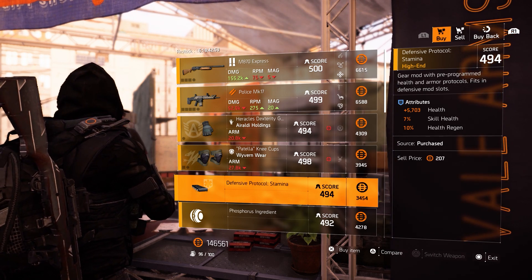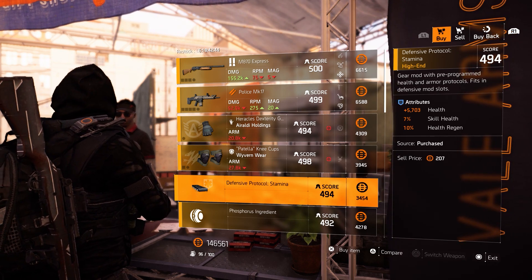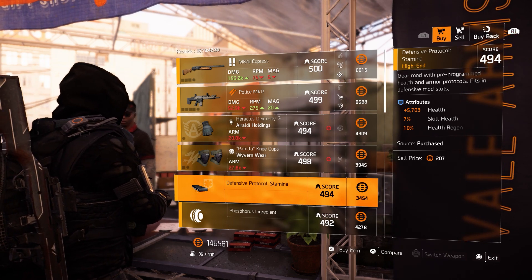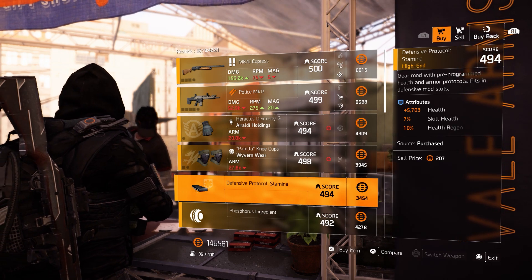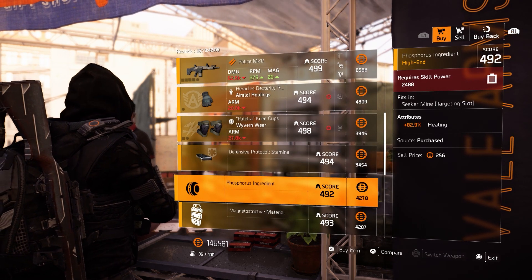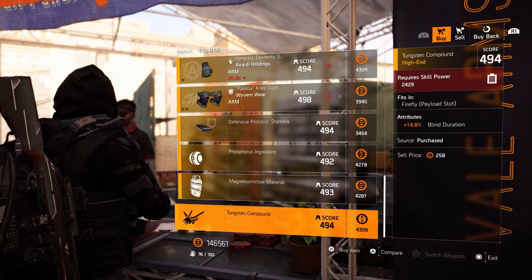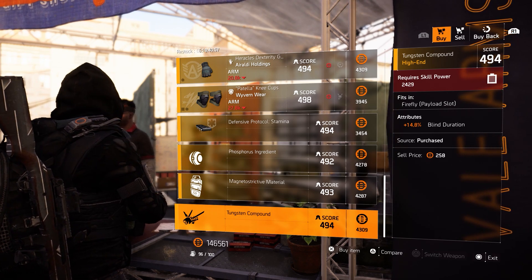This health regen mod could be something, because armor and health regen are coming back with the new update. Patience won't be necessary anymore since we'll get instant armor regeneration — your armor will come back if you don't get hit for around 20 seconds. Skill health could also be something for the update, but that's just a guess. Then we got a healing mod at 2488 skill power — 82.9% healing for the seeker mine, which is pretty high. And the 14.8% blind duration for the firefly, requiring around 2500 skill power.